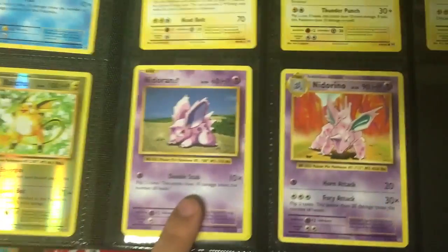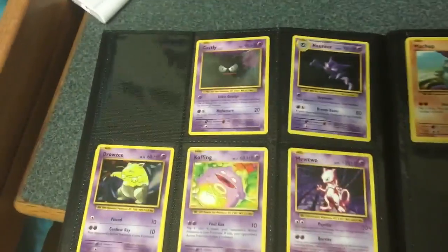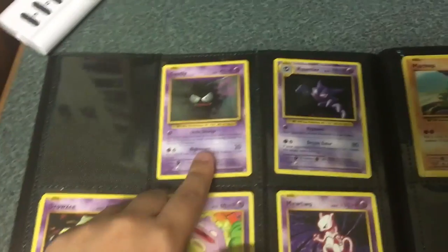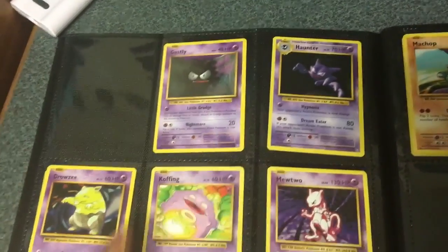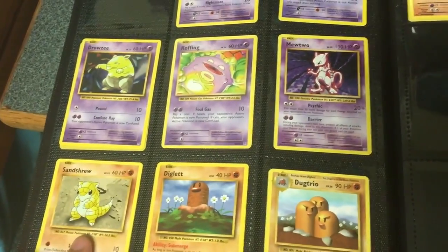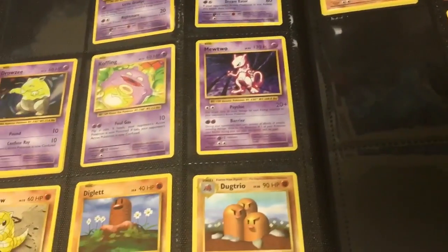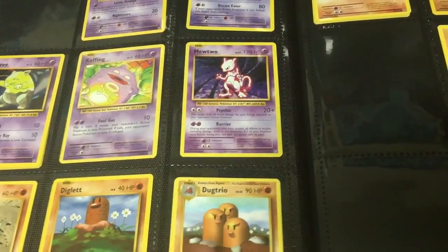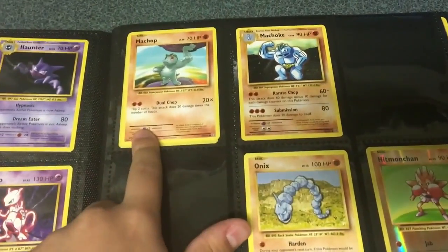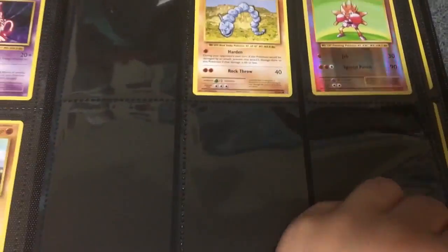I have a Nidoran, a Nidorino. Next page, I am missing a Nidoking — I'm pretty sure that's a break card. Ghastly, Haunter, Drowsy, and I have a Shiny Drowsy, Koffing, a Mewtwo, a Sniddle, Sandshrew, a Diglett, and a Dugtrio. I actually think I've messed up with the spots because I think I'm missing the Mew and the Mewtwo EX or something like that, so I'll fix that later. I have a Machop, Machoke, an Onix, a Shiny Hitmonchant, and I'm missing some.